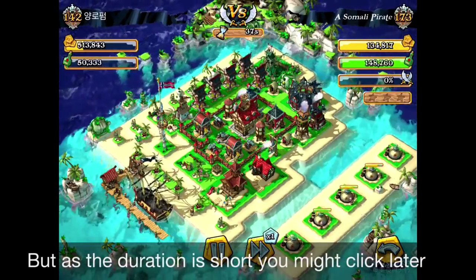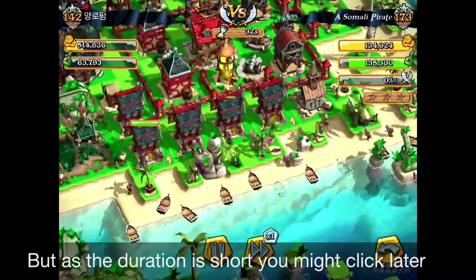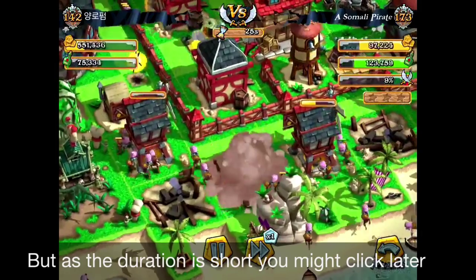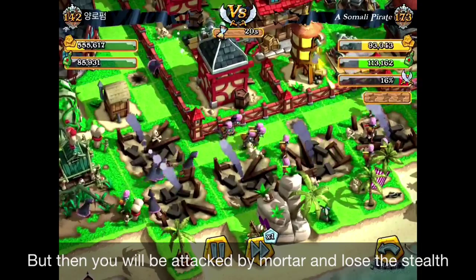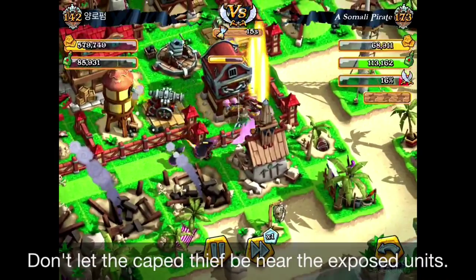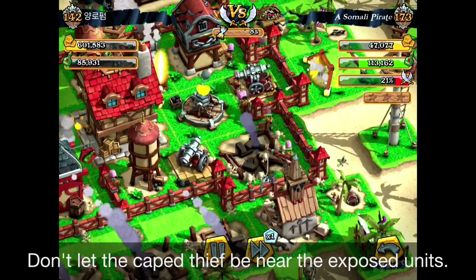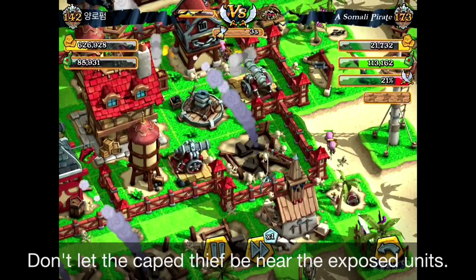I don't recommend deploying many thieves in battle. The duration of this skill is quite short, so you won't be able to press the button very early. You're going to be exposed at first, and when you press the button, some are being hit — they go all together and get hit again — canceling the cape's undetection skill. It's not quite worth it using this with a lot of thieves running together.